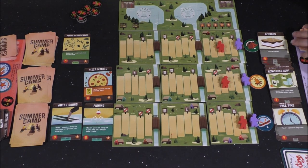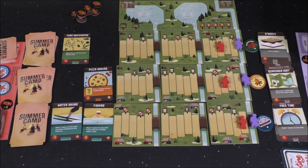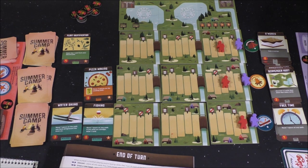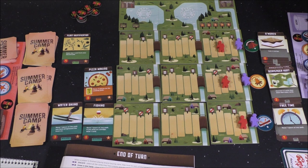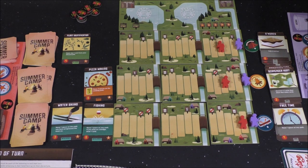Now the game ends and we count up victory points. You totally won this. I need paper. First we count up tokens probably. Your merit badges — I clearly wouldn't win in real life at summer camp, I'm just saying. Participation badges. I don't even get those. All right, so you got three. What do your tokens add up to? 44. And I got six.